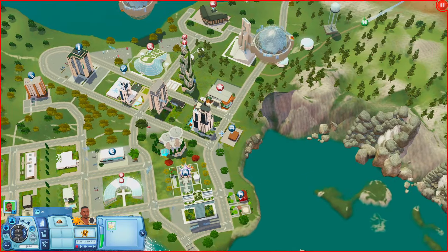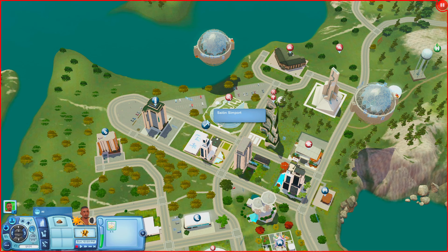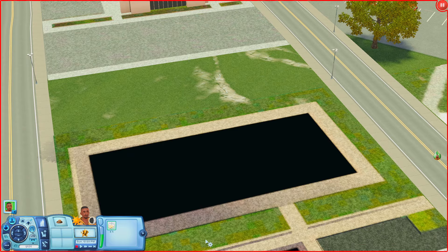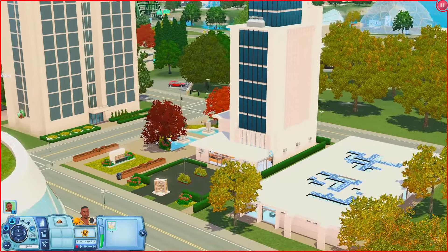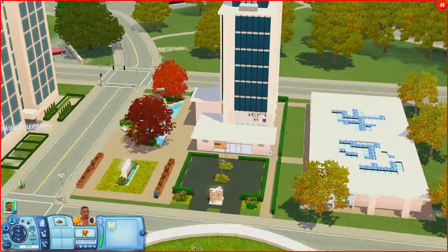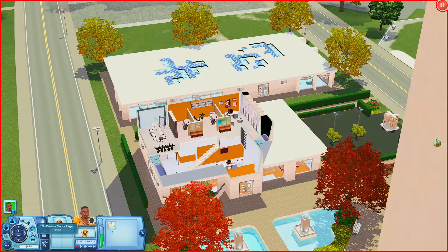Let's keep moving on. Over here we have the Salon Sim Port, the Bar Llama, and the Venta Icombio Creek — hopefully I said that right — which looks like a consignment store. Let's check out the salon first. This lot is really nice. I like how it looks like a skyscraper.